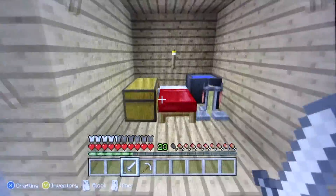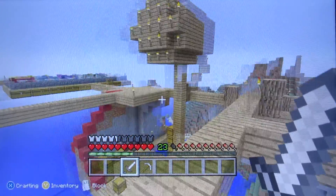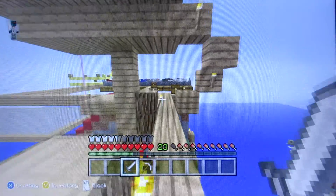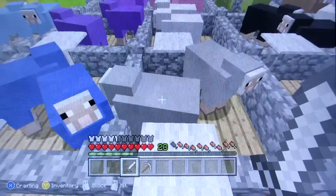This is my room. My friend's rooms are there and down in the basement, and my friend's building a house right now. Over here is my sheep farm — every color wool you ever need, you can get it right here.